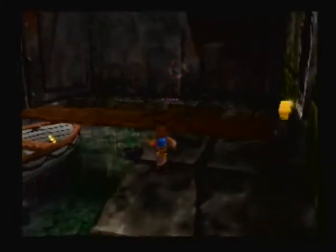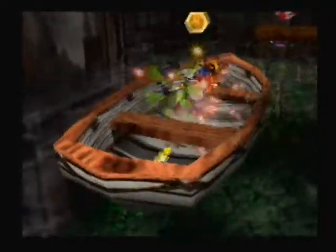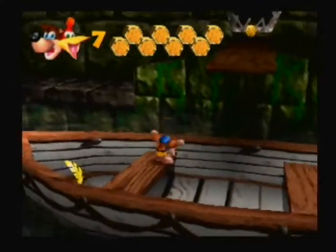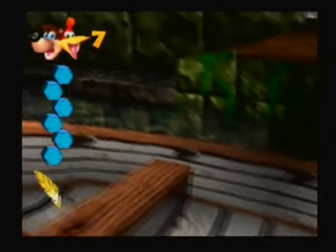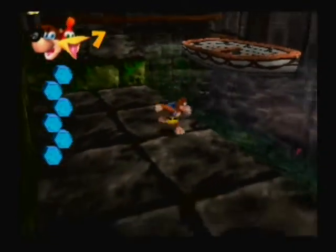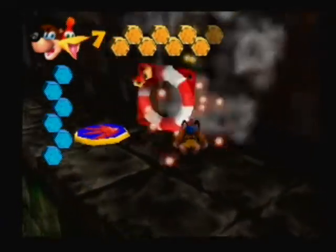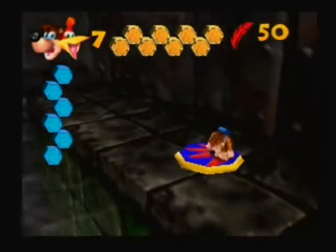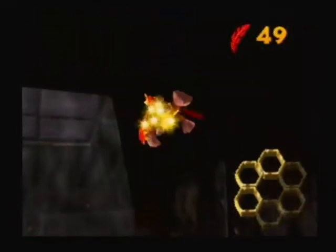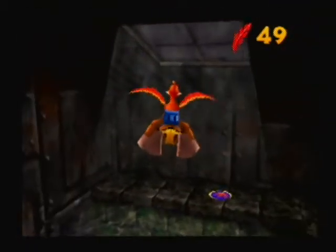On the boat, I believe there's a — no, it's over there. What's the boat here for then? I don't really remember. There's a big life preserver thing that tries to kill you over there, so we'll get that. And then in midair we'll have the honeycomb piece, so all good to go. And that's two honeycomb pieces for this level.